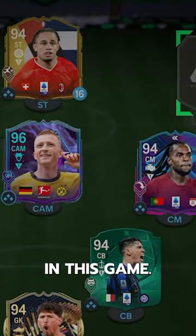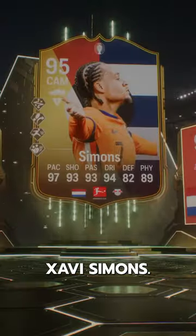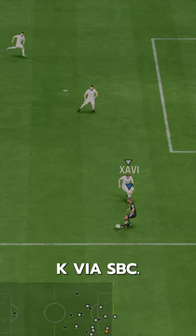This guy has some of the best Travellas in this game. Welcome to Baller or Bust — make your mark, Xavi Simons. Simons goes for 400k via SBC.